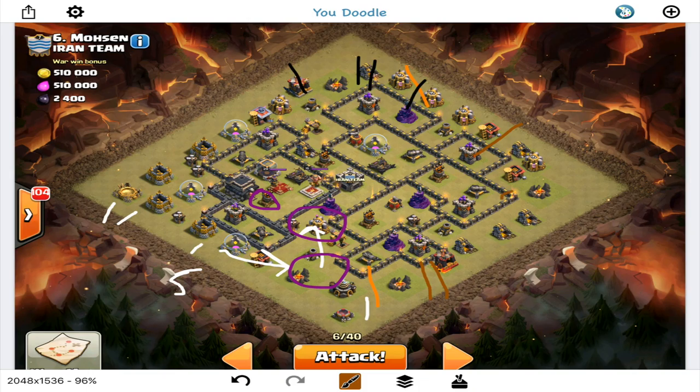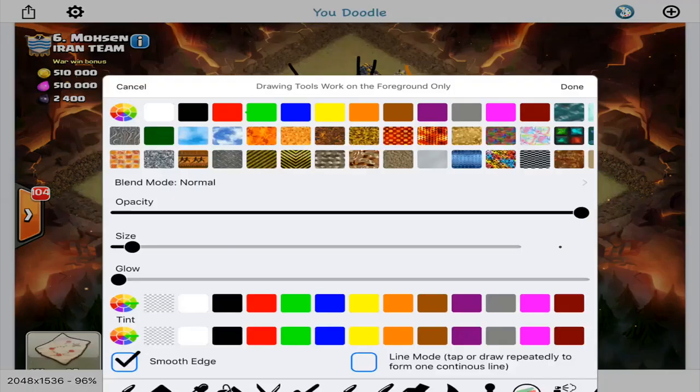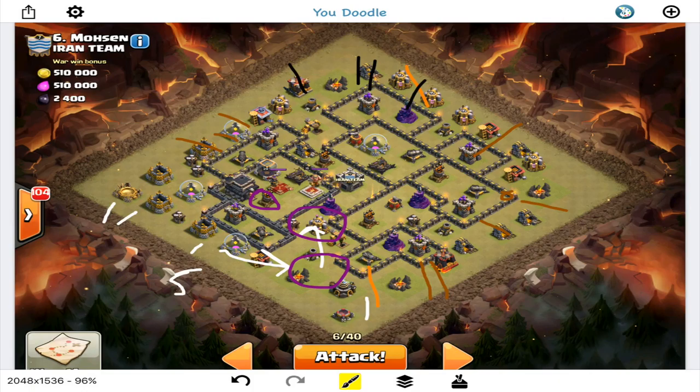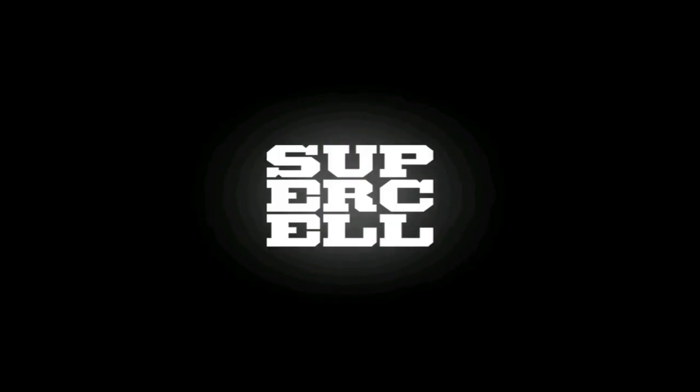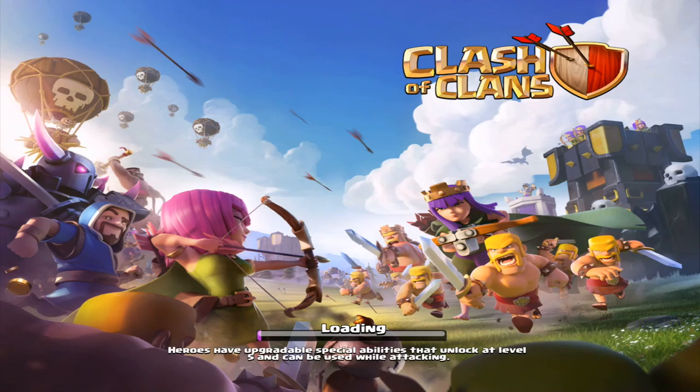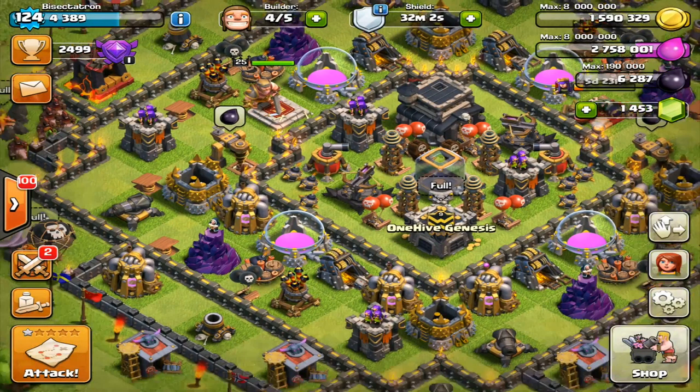From there it's just hogs — got a CC full of hogs coming in, a giant tanking in this area, a few hogs here and there, sprinkled in where I need them. I'll play it by ear. I have a pretty strong force with the heal. Hopefully the queen steps into this area and takes out the air sweeper and air defense. Hoping there's no lava hound in the CC, but if there is I'll deal with it.